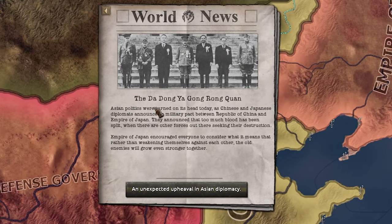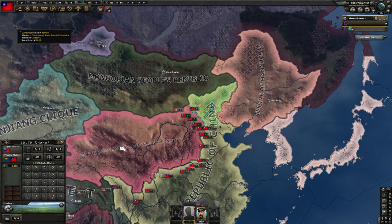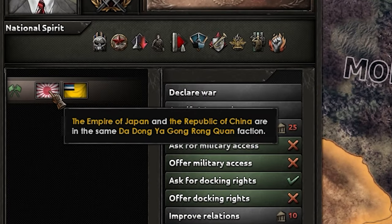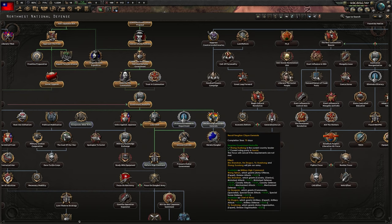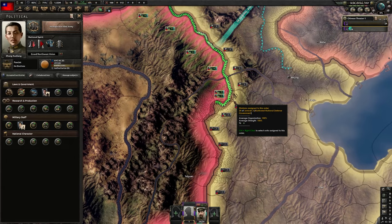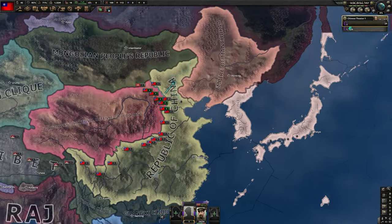What? The Dong Ya Gong Rong Kwan — wait. What happened to Chahar? Uh-oh. Oh, I regret turning off historical focuses. This is not going according to plan. There's a lot of stuff going on. China, why would you join Japan? Why would you do this to me?